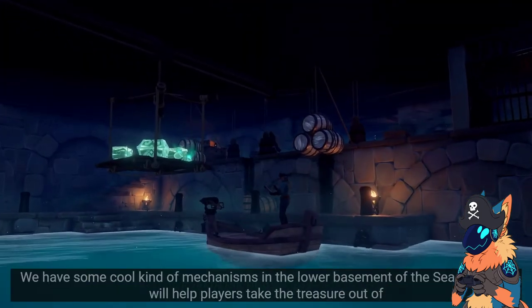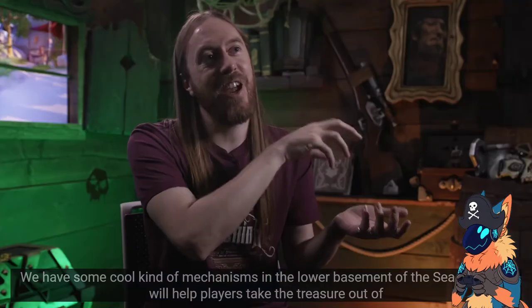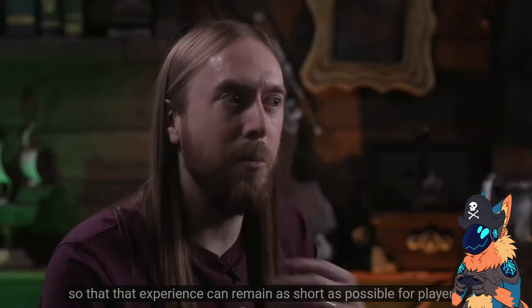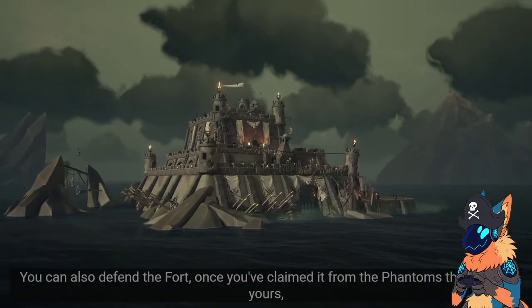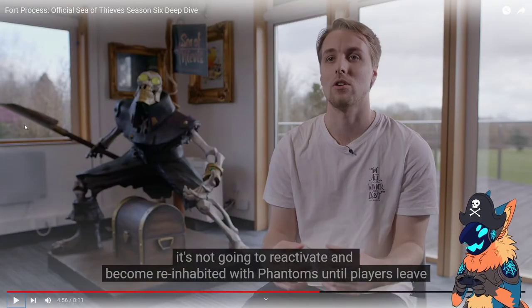We have some cool mechanisms in the lower basement. Players can take the treasure out of the treasury and quickly get it back onto their ships so that experience can remain as short as possible. You can also defend the fort once you've claimed it from the Phantoms. Being able to push that stuff out or pull it down to your boats to get it out quickly — that's really cool. You can't do that on skull forts.